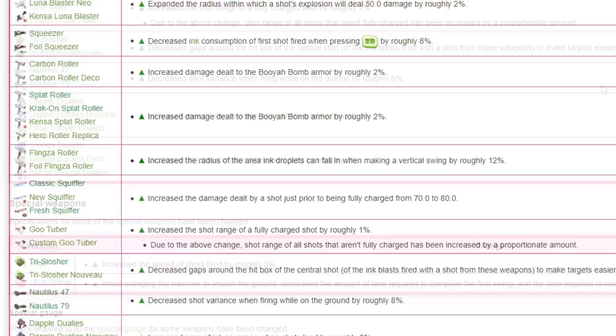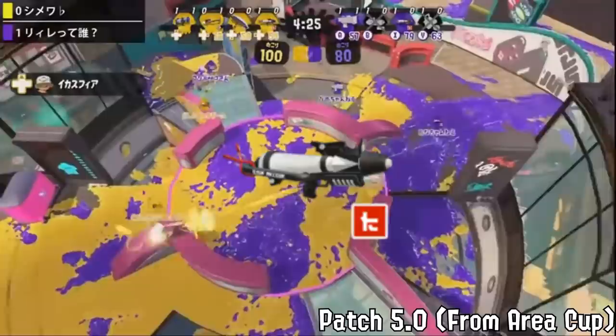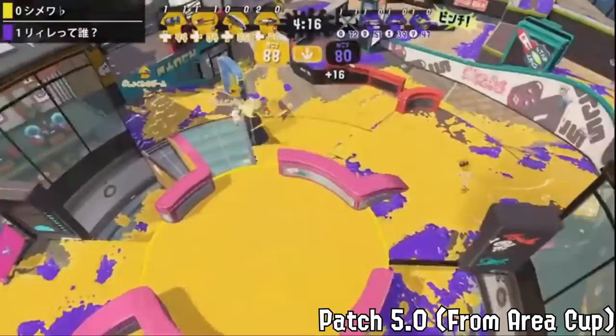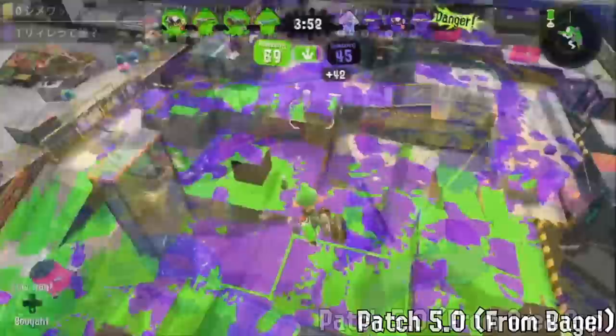None of those are super important but nice buffs. Some nice buffs for the aggressive specials: Inkjet shots traveling slightly faster and Hammer swinging a bit faster. The normal Splat Dualies went down to 180 points for special. Outside of a bit of extra nerfs to Kensa Splattershot Pro, I think this was a really good patch. The only thing I think they should have added is reducing the points for special for K Pro to 200 or maybe 190, and I think it honestly would have been perfect.